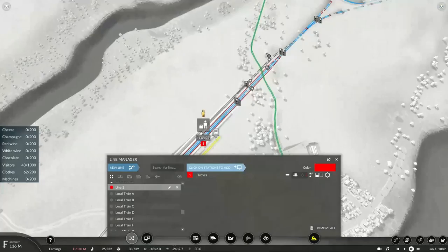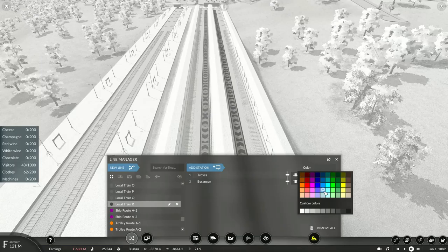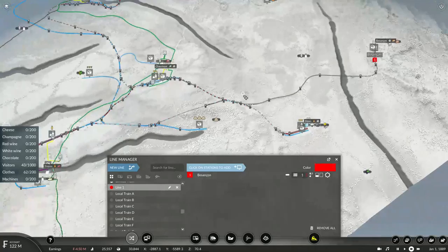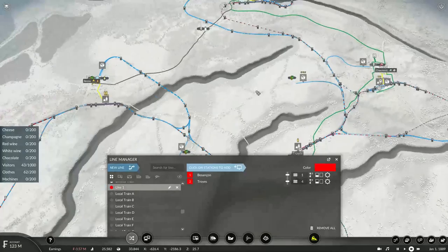This will be local train Q. For the service from Troyes, you'll leave on platform three and come in on platform two. This will be local train R.